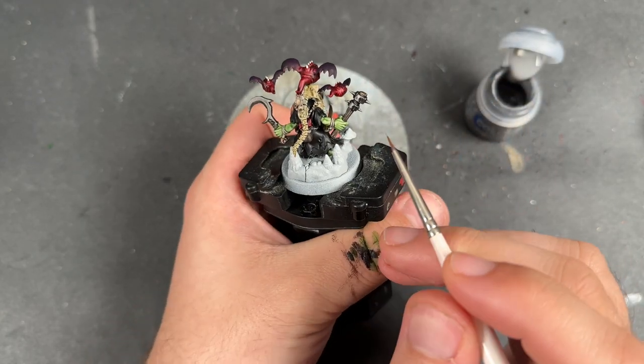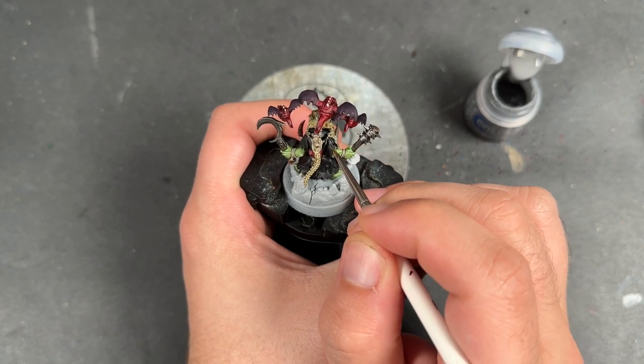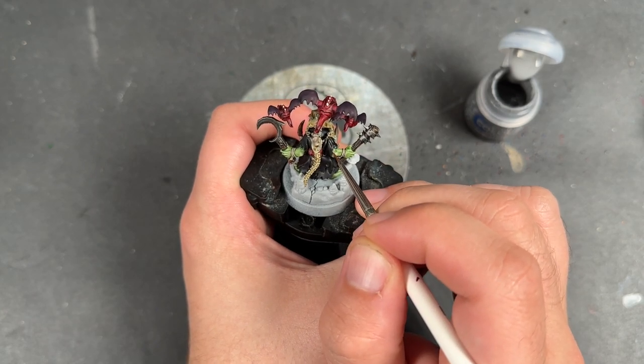With that now done, we can move on to all of the black details. The colour we're going to be using to highlight these is some thinned down Dawnstone.